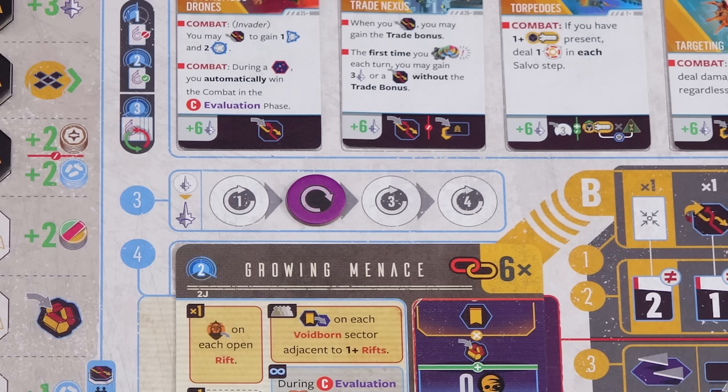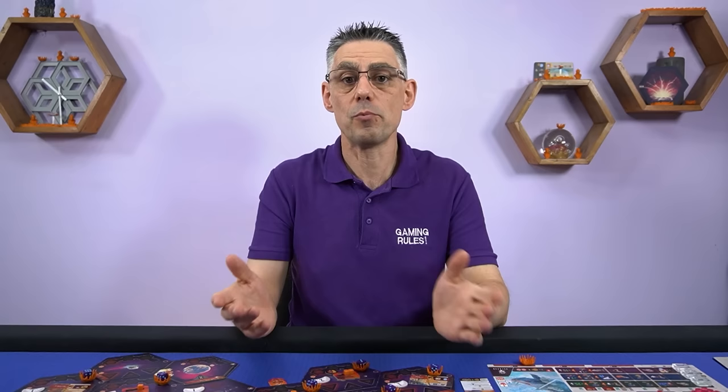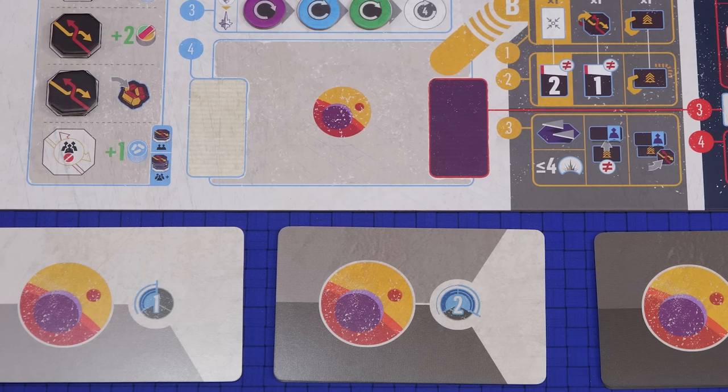Step three is to determine the turn order for the cycle. The player with the least influence selects where they want to go in turn order first, then the player with the next lowest influence and so on. If players are tied for the same influence the player who was later in the previous cycle's turn order chooses first. Normally it's best to go first in a cycle but not always — you may want to go first to grab some technology before someone else does, or you may want to go last to react to what the other players do.